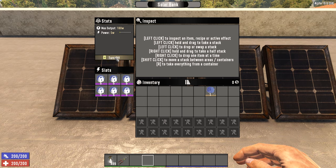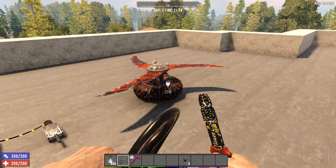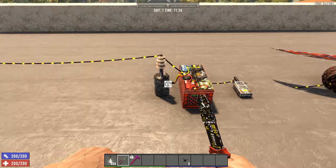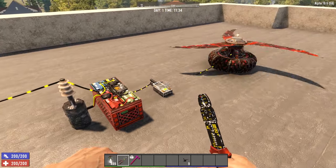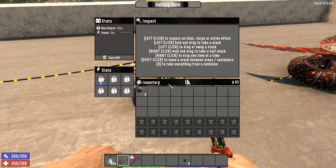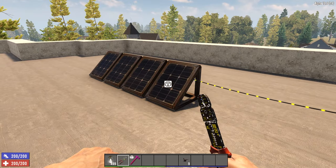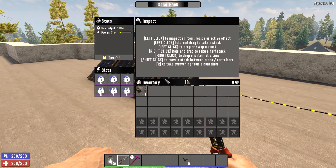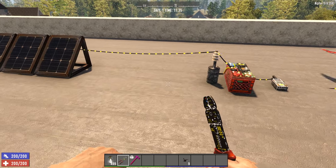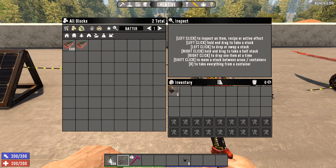Solar banks will only produce power when turned on and between the hours of 4 AM and 10 PM. Since solar banks require sunlight, they are best used to charge battery banks during the day or as emergency power. Batteries will transfer power load to the previous power source, which could be problematic as the solar bank only has 180 maximum power and the battery has 300. Isolating the battery with switches will allow you to manually charge the batteries when needed without straining the power source or limiting the battery's power output.